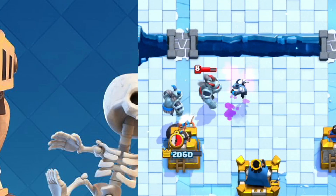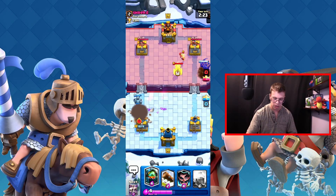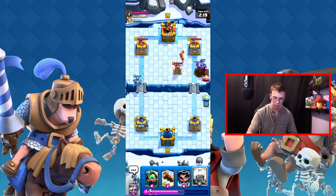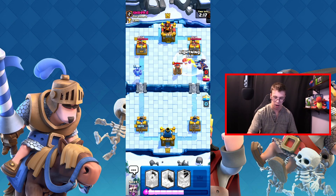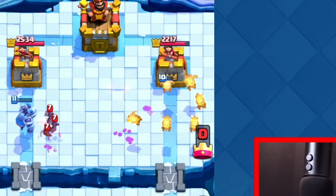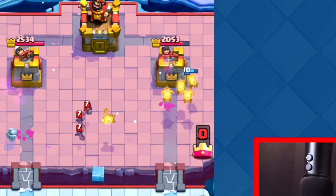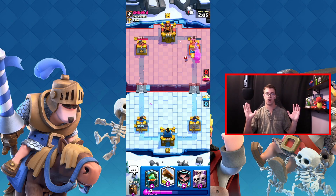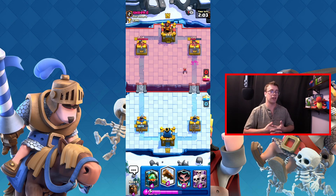I'm going to use minions to decoy — I don't want that balloon to get a pick. If the pick goes off he's going to deal a ton of damage. He did get some damage in. I'll push on this side and get the pick with the pups. We're still going to get more damage off than he did, which is fine. I use lightning both offensively and defensively depending on the situation.